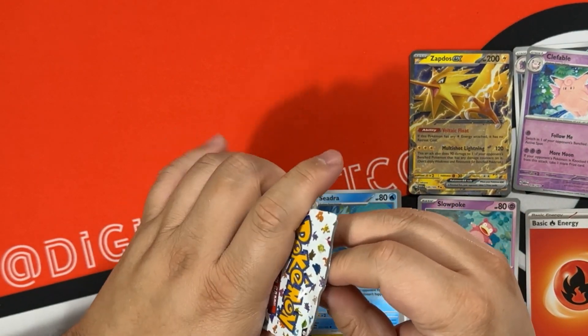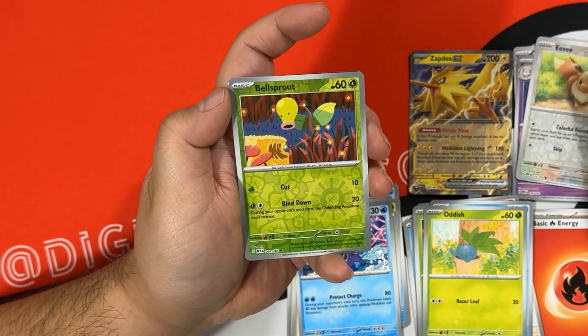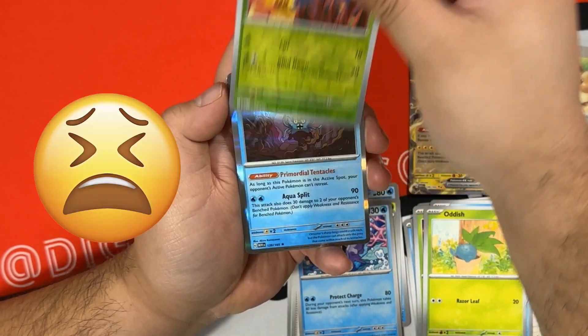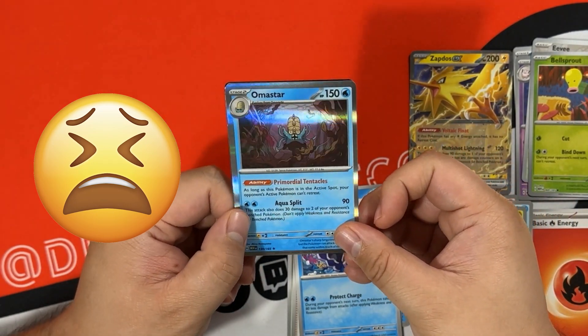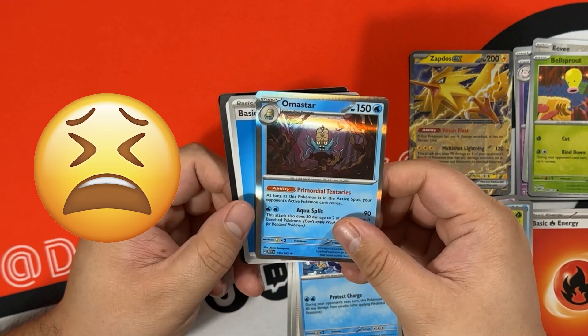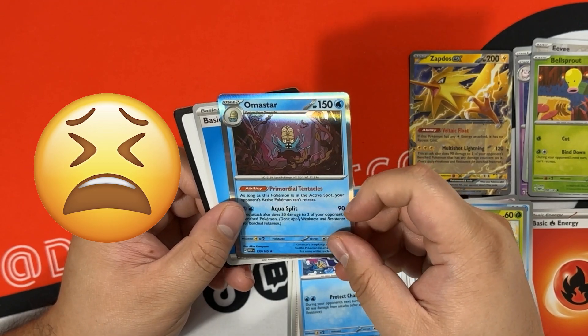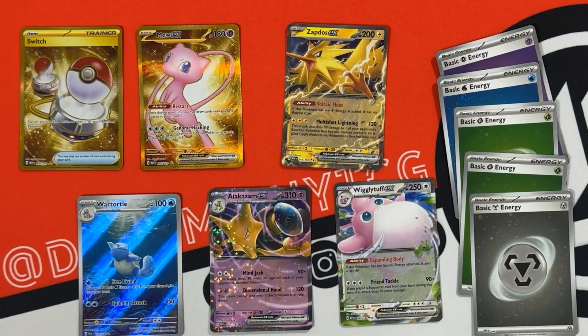Eevee is our first reverse, Bellsprout is our second reverse, and we end our Pokemon 151 journey with Omastar. But hey, we should be opening more for pack-a-days, just randomly when I put a new fake booster box together, and then the code card.